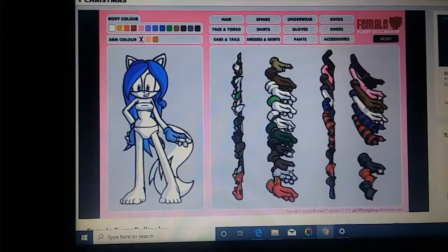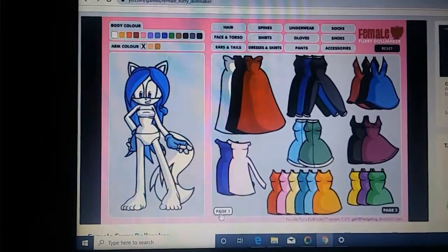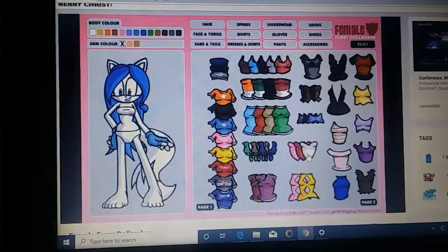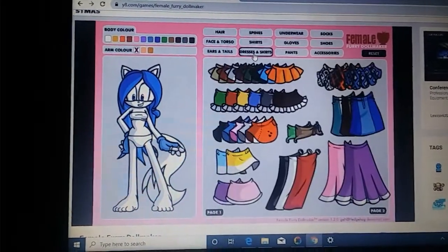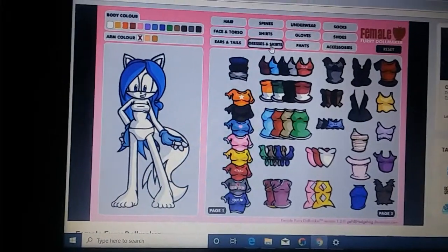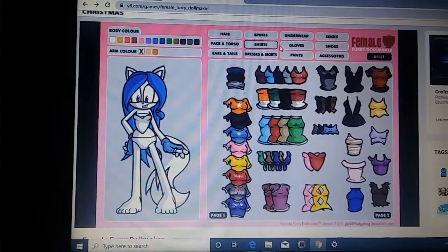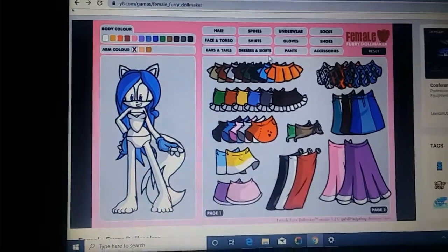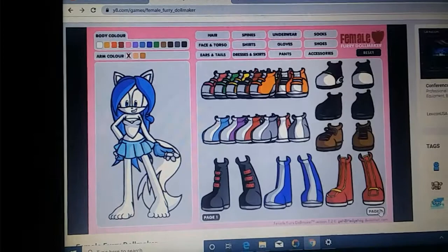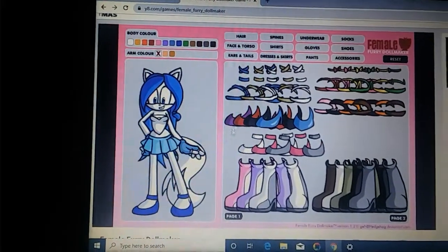Now a dress — do you have any white dress? Some of these look good but they don't have my style. I'll go for this one. Oh no, my battery is about to die — I'm at five percent. I got her outfit, and then this blue skirt, and then these nice blue shoes.